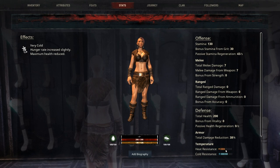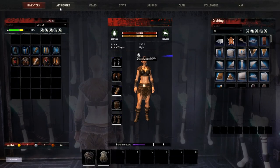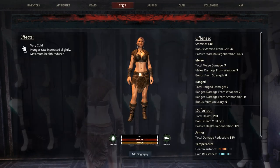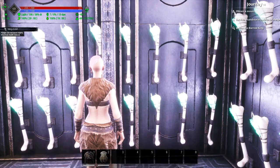Looking at our stats, you can see I have two, four, and six in cold resistance and four in heat resistance. We are very cold right now. If we go back to attributes and put one, two, three, four, five, and six points into survival, then go back to stats, you can see we're now at five total points in heat resistance and seven total points in cold resistance — that's taken us from frostbite to very cold.